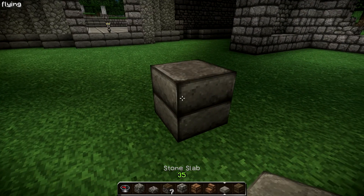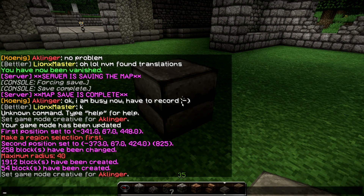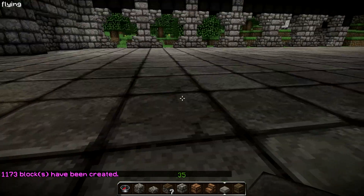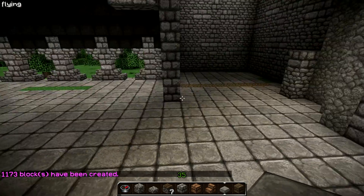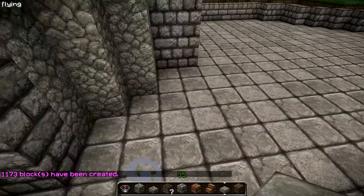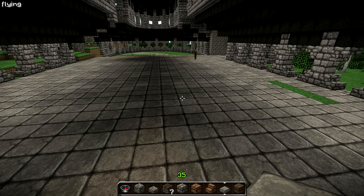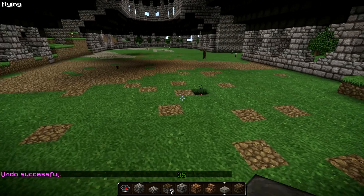A double slab thing. Maybe we just try double slab. Okay, it's doing something. I see we used this on the outside as well, so maybe it's not the preferred block.